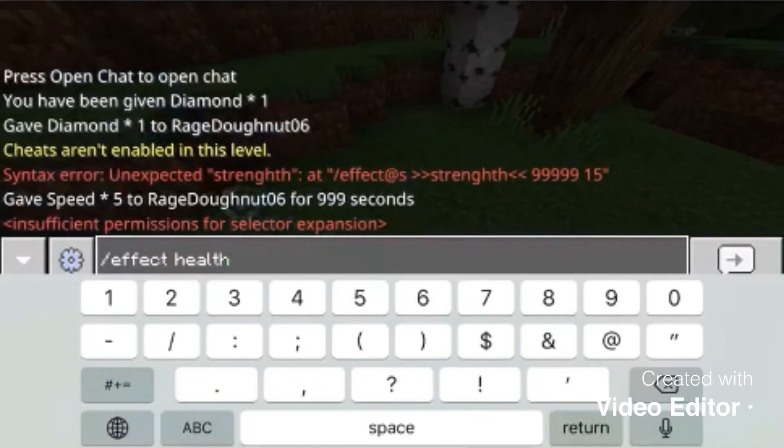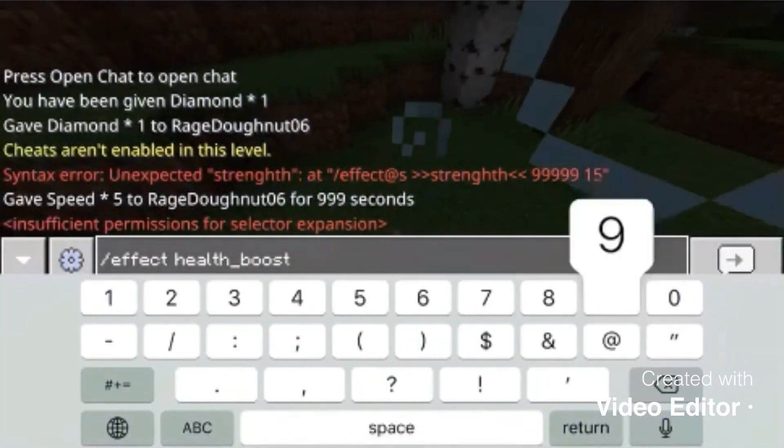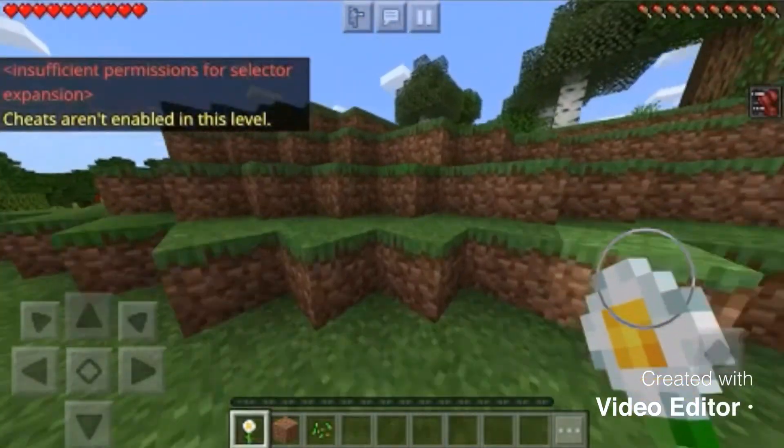Help underscore — help boost — and then do 99. Now you're going to have more hotbar slots — wait, what happened?